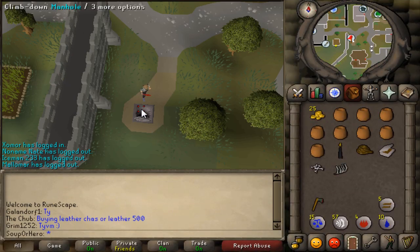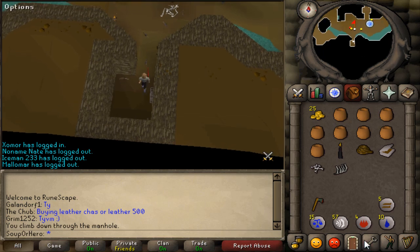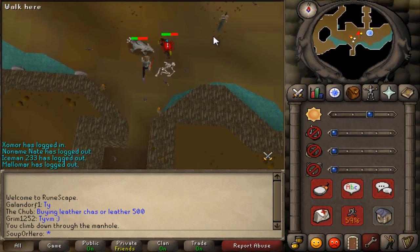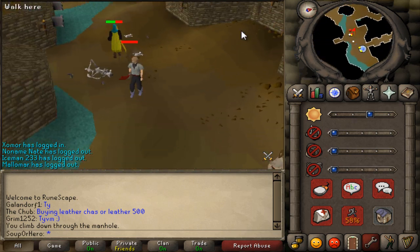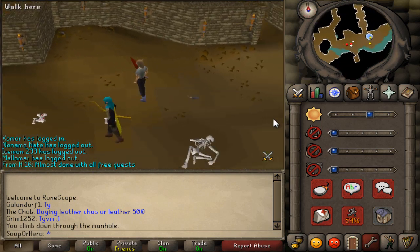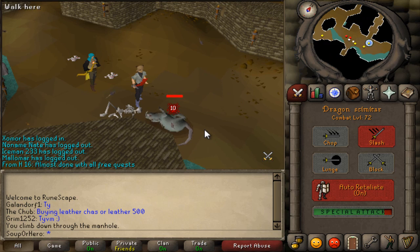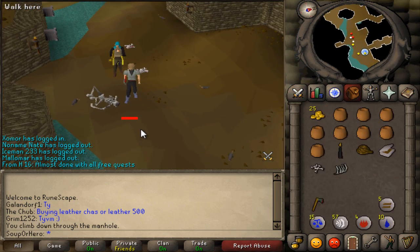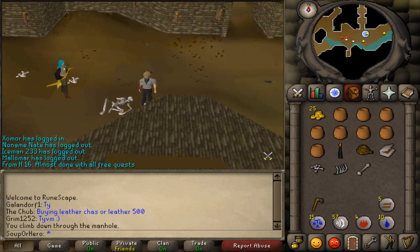Now run up to the Varrock sewers, just east of the castle. Climb your way down the ladder and kill a giant rat that is down here. The giant rat will drop a giant rat bone that you need. There's a guy training down here so I had to wait for a rat to spawn. Make sure you get that giant rat bone.